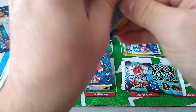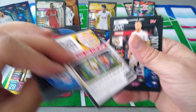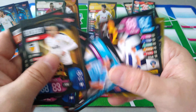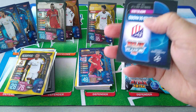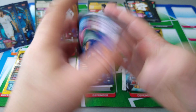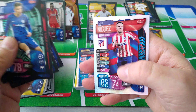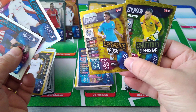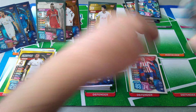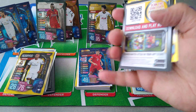Two packets to go. We've got a gold one - defensive rock Laporta, Man City. Last pack before we open the limited edition packet. Mason Mount. Super boost Sol Niguez, Atletico Madrid. So we've pulled two super boosts, one shutout superstar gold, and a defensive rock gold. We still haven't opened this one yet - let's open it up and see which limited edition we've pulled. Are we gonna have a full set? We shall find out.